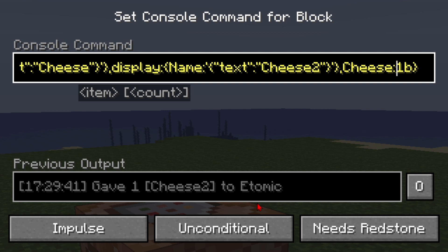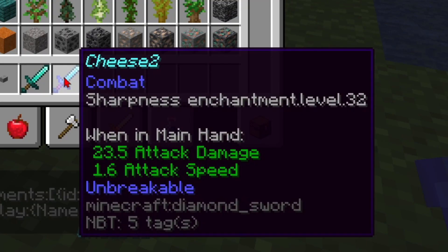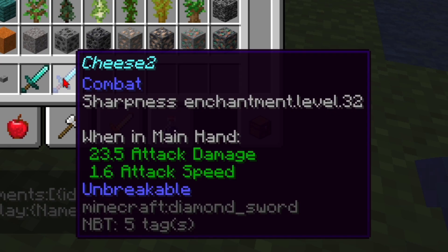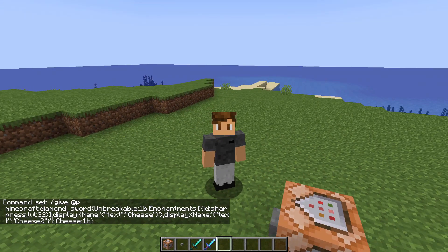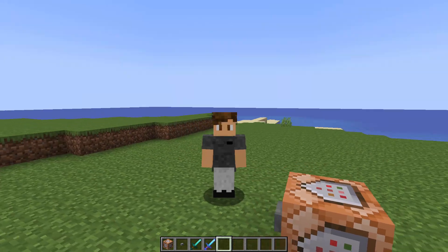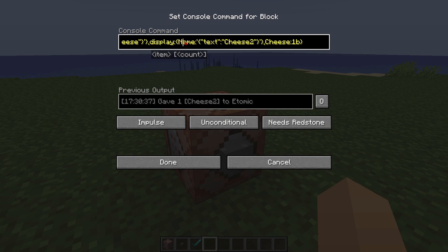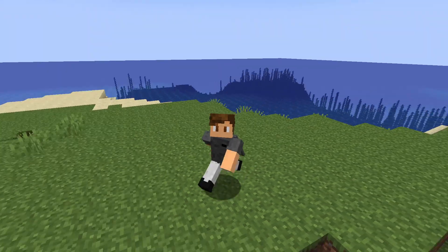The custom tag doesn't even need any special name — you can just type in 'cheese: 1b' to show that cheese is active, or '0b' for inactive. If I give myself the item it won't do anything visible, but it registers the tag. You can then use fancy scoreboards to detect any item with the tag 'cheese' and make it do stuff.